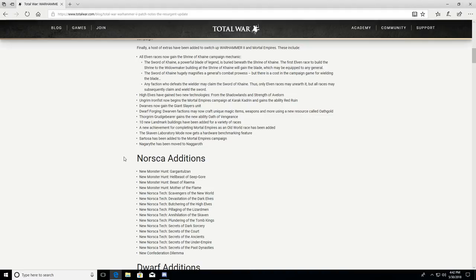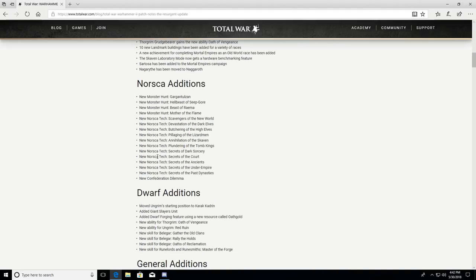For Dwarf additions, Ungrim has been moved to Karak Kadrin where he belongs. I can't wait to play that campaign — I'm going to go in blind and do my best to work through it so that anyone who wants to watch can experience it with me.